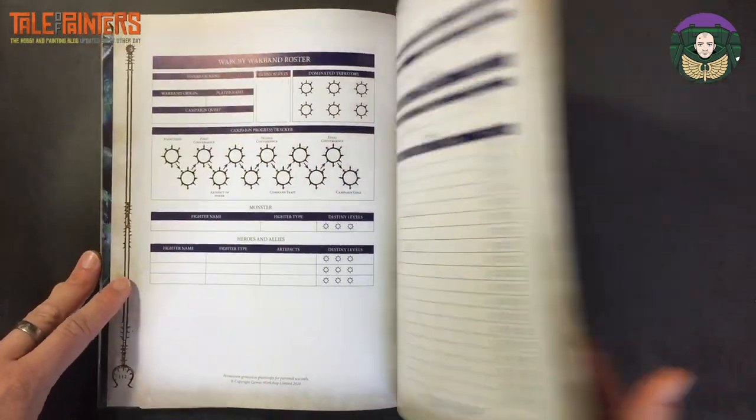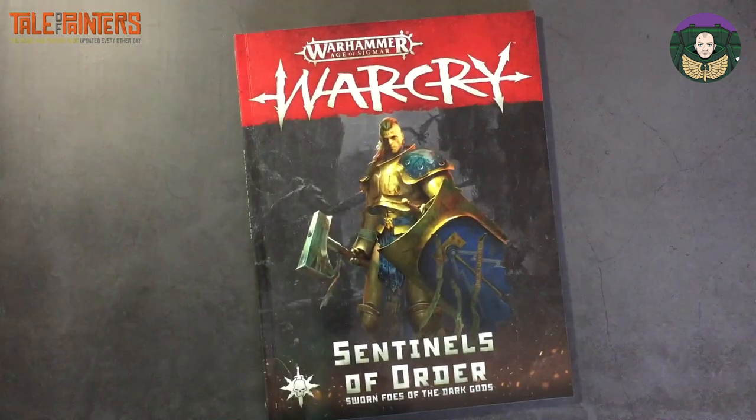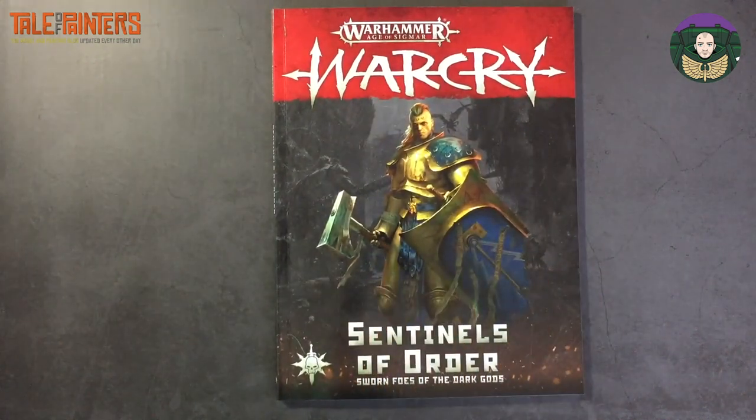And then that's it — there's a warband roster at the back, and that is Warcry: Sentinels of Order. It's a really cool book with lots of scope for customization. All the rules are in one place now, and there are lots of new rules added beyond the cards. So even if you've got all the cards previously, you might want the new rules, new Fated Quests, or new Challenge Battles to play. It's a well thought out, well laid out book, really easy to follow. Great to have all the rules in one place — thanks for watching and I'll see you on the next one. Make sure you like and subscribe.